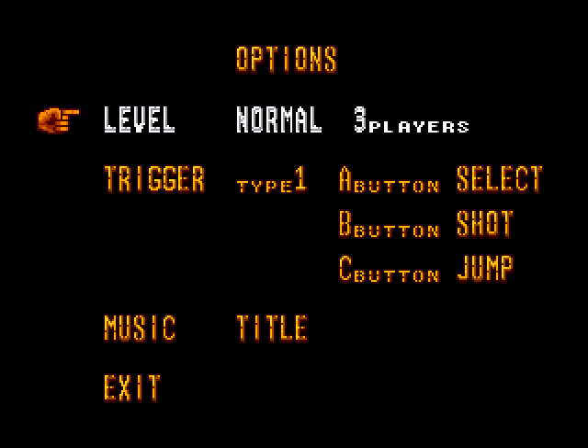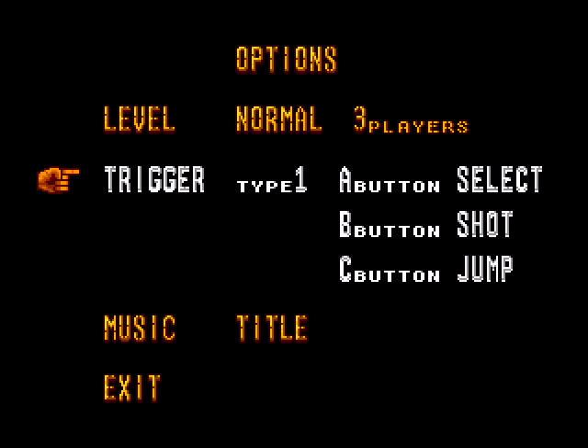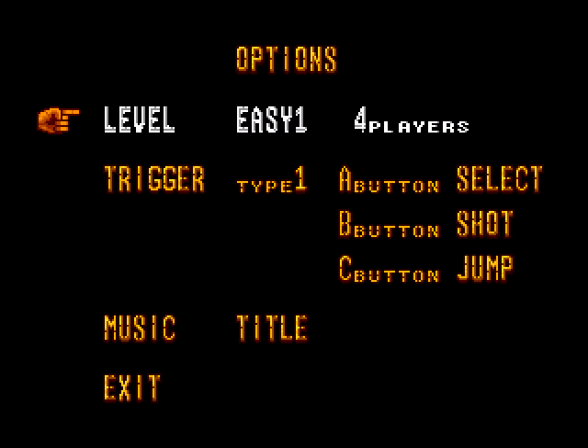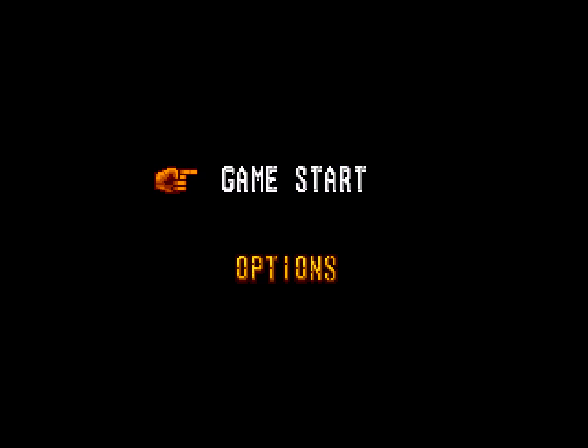Alright, in the options menu there's a control remap, but I like the defaults just fine, and a sound test, and the difficulty level, which only seems to affect the number of lives you get. If it has any effect on enemy properties, it's too subtle for me to tell. Also, there's only normal and two grades of easy. No hard mode for us, but that's okay — normal's a reasonable challenge.